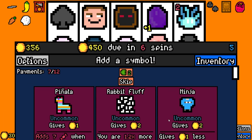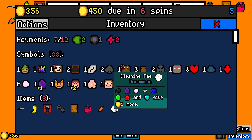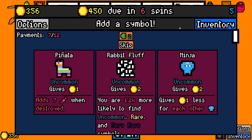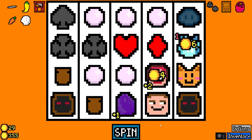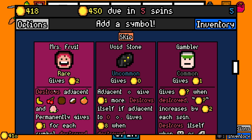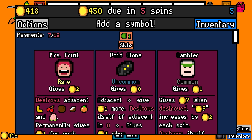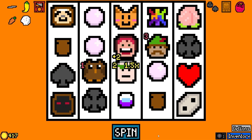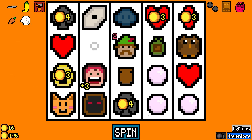Rabbit Fluff doesn't help us, right? Does not look like it. Reroll it. Buffing Capsule sounds good to me. Gotta get these pearls out of here, dude. Another Mrs. Fruit? That's interesting. Do we need another one? Not really rolling in fruit exactly. Another gambler could work for the dice? He's already gone. That was short-lived. Reroll. Mrs. Fruit's doing it — doing it well.